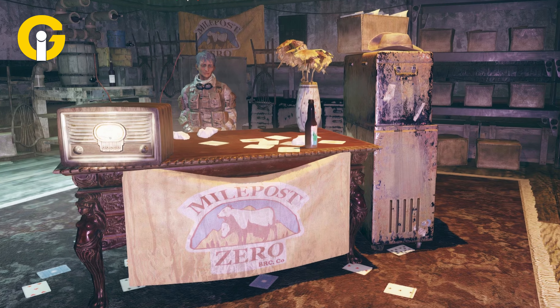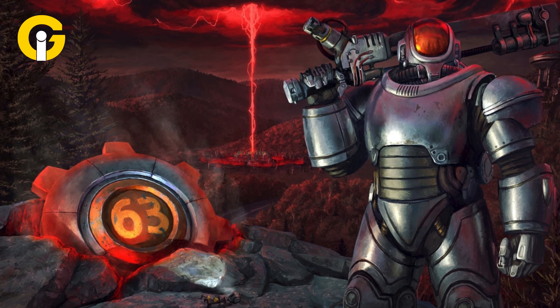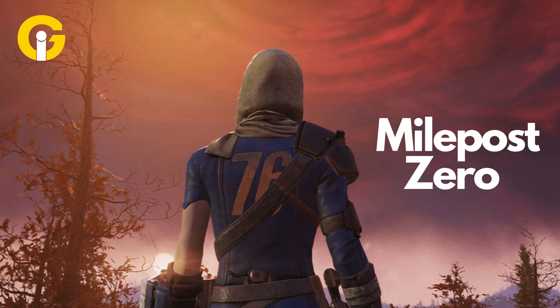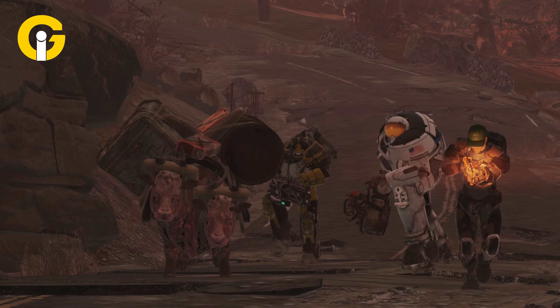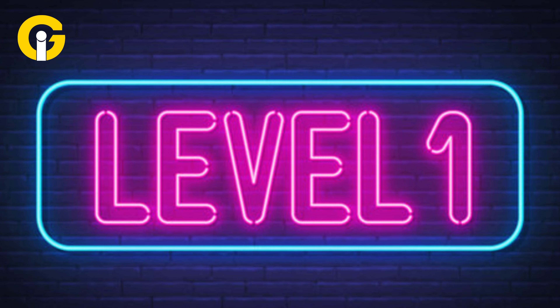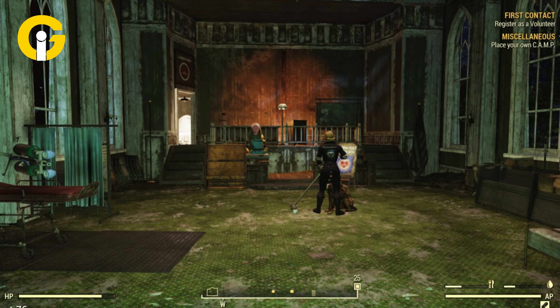Players should expect a robust experience with the introduction of a new outpost mechanic, legendary crafting rework, and more. The Milepost Zero update introduces a new location — Milepost Zero — an outpost for the Blue Ridge Caravan Company. Players will be able to personalize their outpost, unlocking decorations and vendors as they level up, adding a new layer of customization to the game.